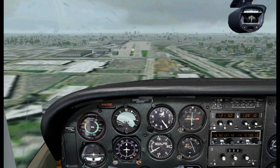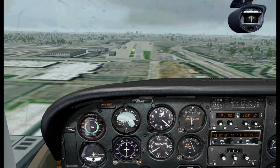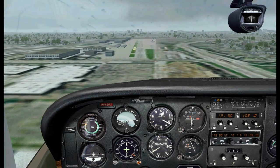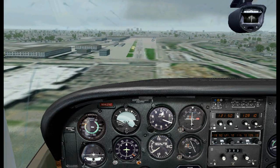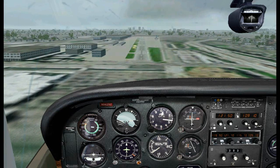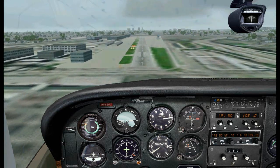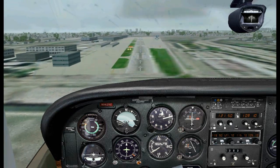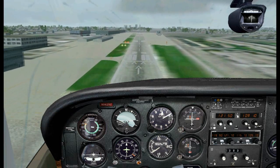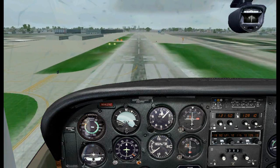I'll reduce a little bit of power and re-intercept the glide slope again pretty soon — right here. Let's keep it down on the centerline. Look at the localizer — look how accurate that thing is. It is showing me I am 2 feet off the centerline. That is very accurate.